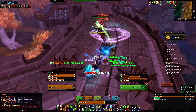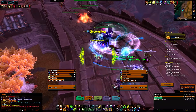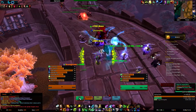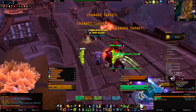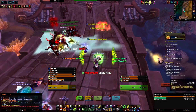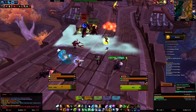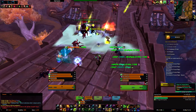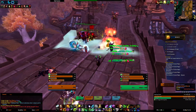Here you want to start killing the first group of adds. Prioritize the caster like always. As soon as the caster is dead, move to the second group and prioritize the caster there as well. Then just pull the boss. Remember to use AoE stuns and interrupts — just use those on cooldown in this dungeon. It's quite easy to make a rotation for it.